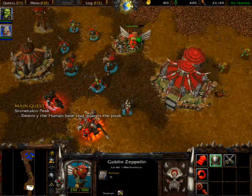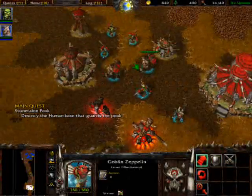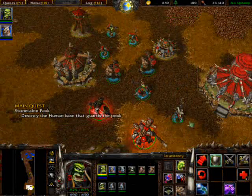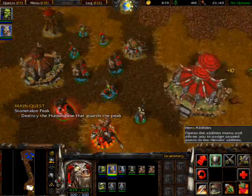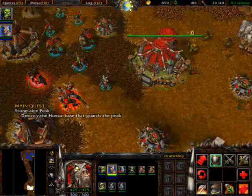And now we get control of a new hero. Let's park this guy way over here first. Our new hero is the Tauren Chieftain. He has the ability to come back once he dies and pound the ground for various effects.